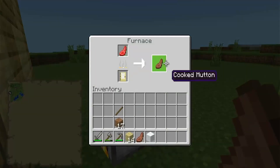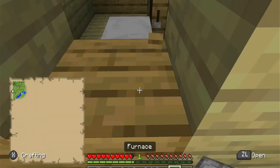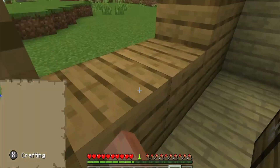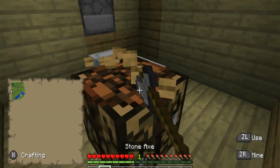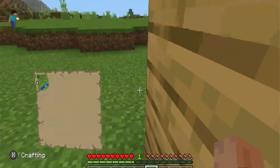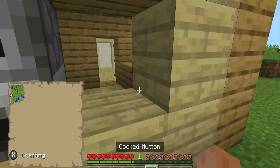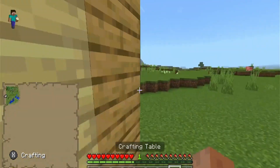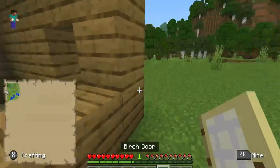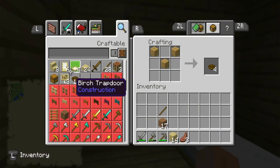And that's the first 10 steps in Minecraft. Some additional things you may want to do: when you get more materials, expand your house. You can make glass by smelting some sand, and you could mine down more trees.